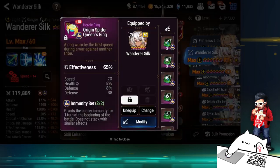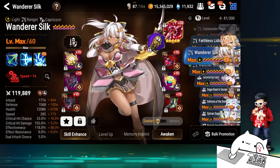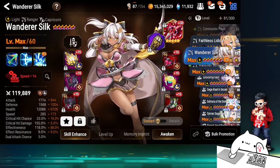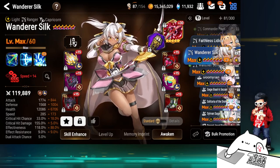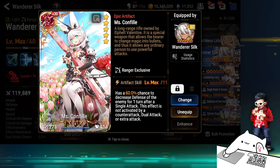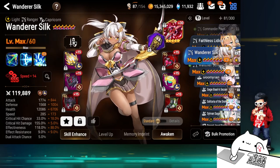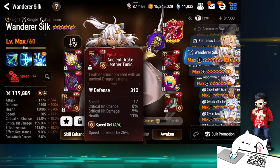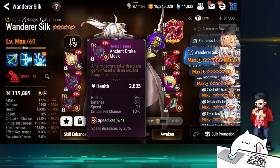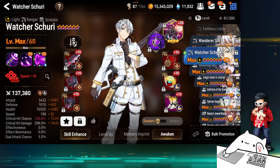Wanderer Silk — because I had no Guiding Light I needed the buff on the first turn, so I forced immunity set on her. Luckily it had decently fast immunity gear; 285 is not the fastest — ideally 295 so she can serve as an opener herself and disable on turn one. She's on Confile because I didn't know what else to put on her — maybe Sasha Ethanes, but Confile was kind of meme-y. The immunity lets me rip S2 on the first turn if I want to. Effectiveness is on the low side — it's just leftover gear.